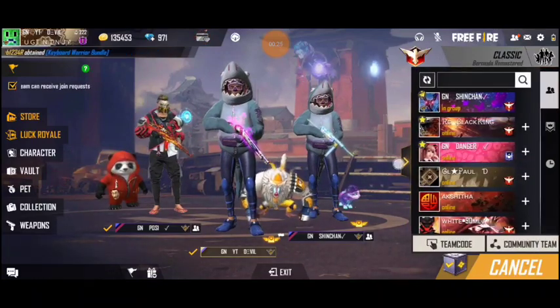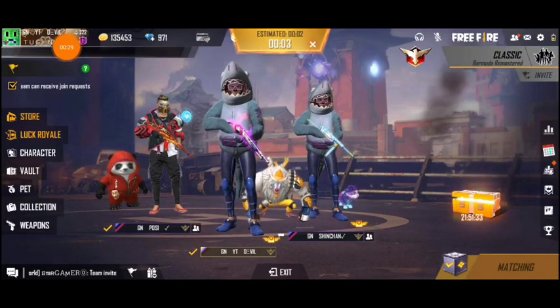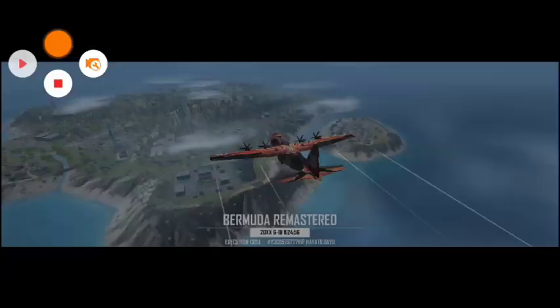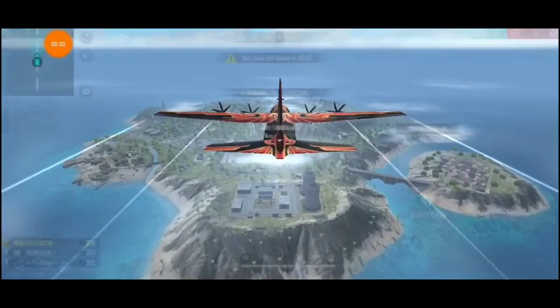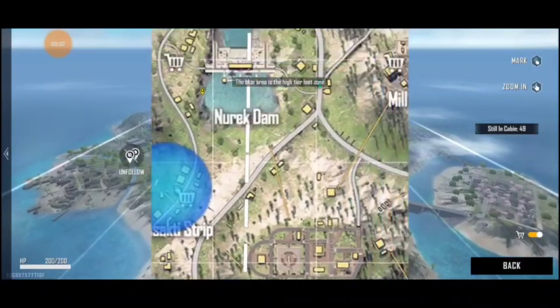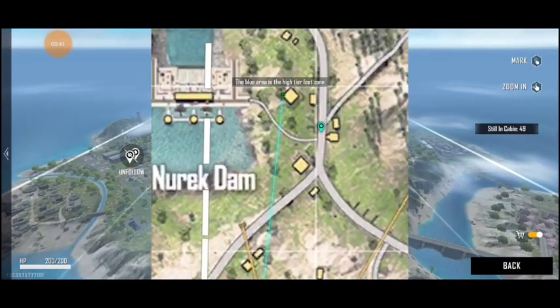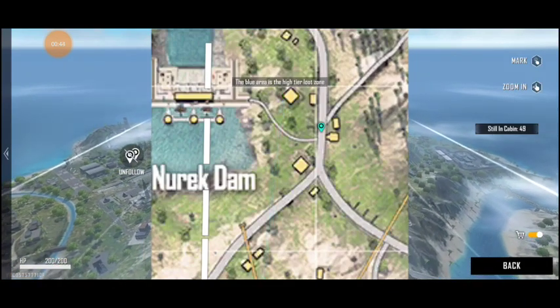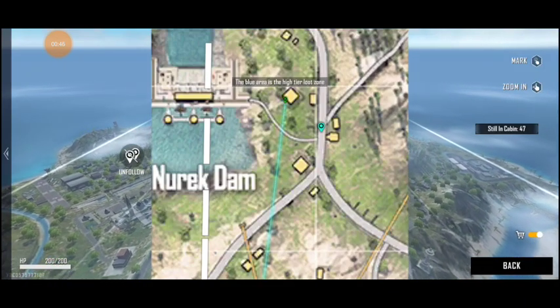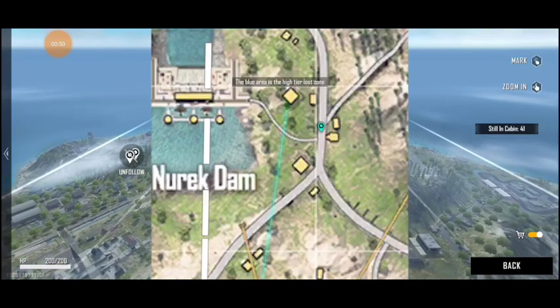We are going to click the link in the description below. We will try the list and see the details in this video. We can see a desert that turned to a green-colored remastered. There is an enemy in the middle. We have to go to the middle of the map, and it appears as a green-covered point. We find the treasure box there.